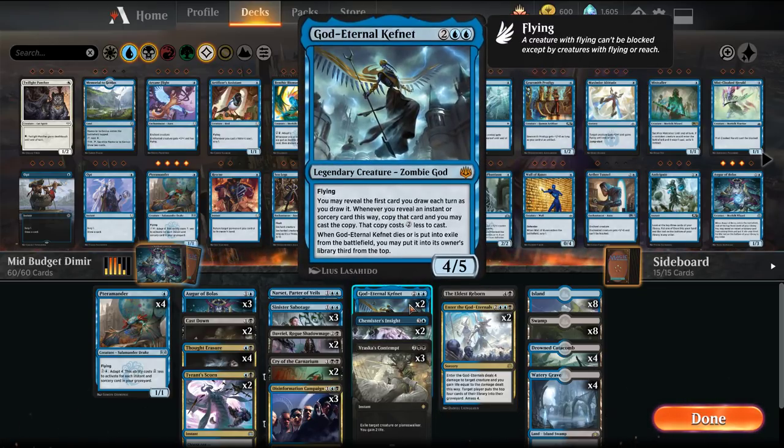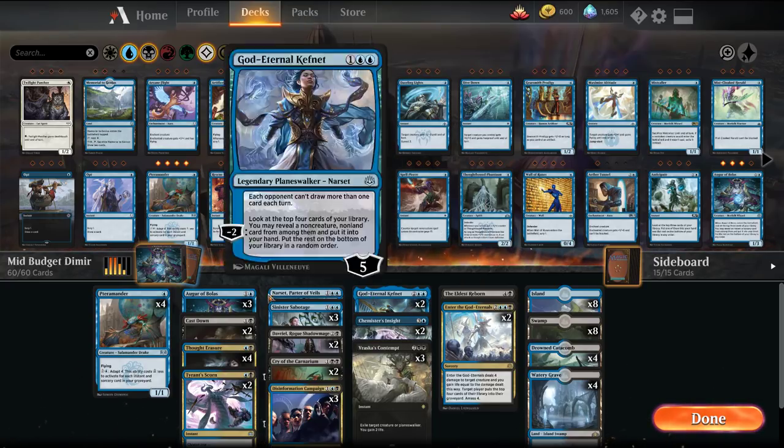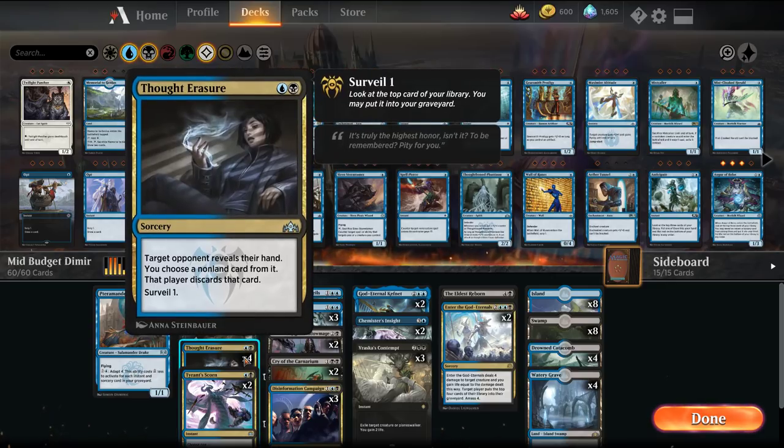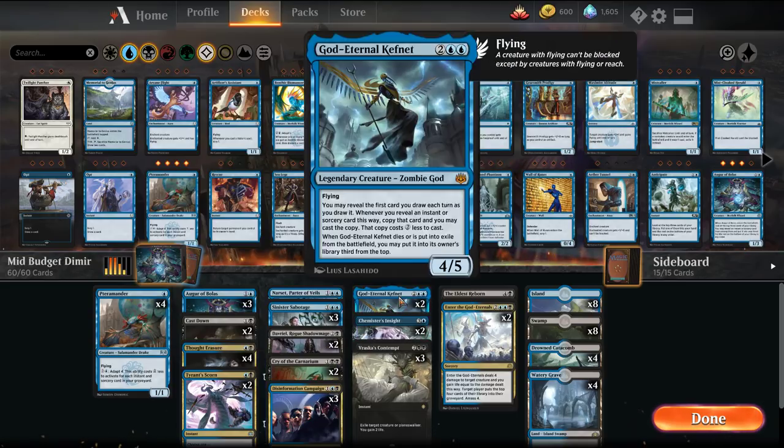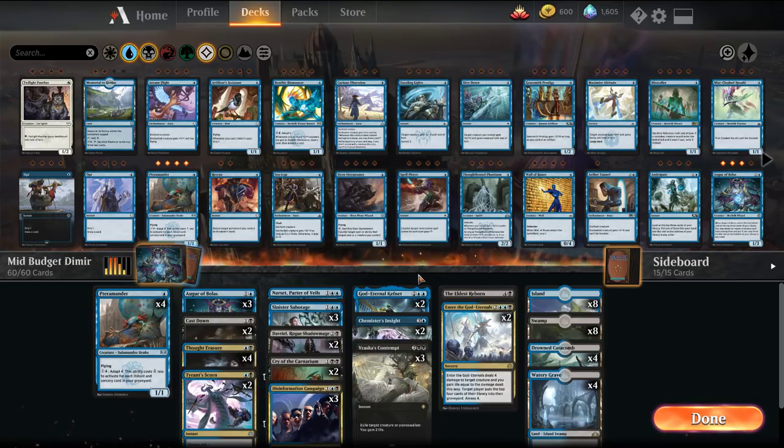And then we have God Eternal Kefnet, which basically never dies — if it gets exiled or dies, you place it 3rd from the top of your library. At the beginning of your upkeep, anytime you draw a card for the first time, you can reveal it if it's an instant or sorcery and copy it for 2 less mana. So we can get Cast Down copied, double Thought Erasure, even Cry of the Carnarium, or double Vraska's Contempt. There's a lot of utility there.